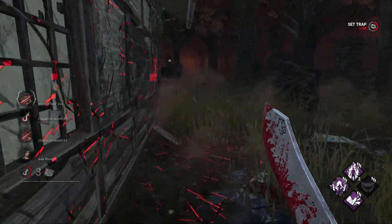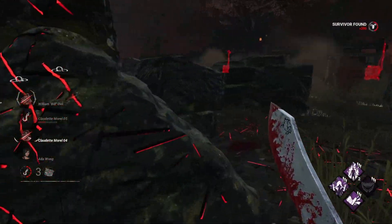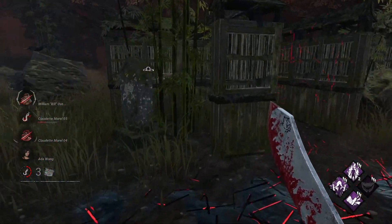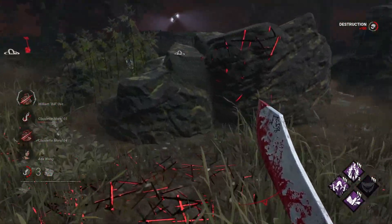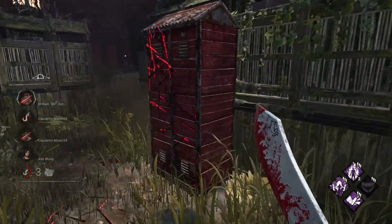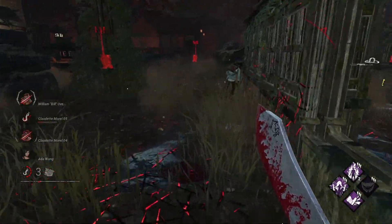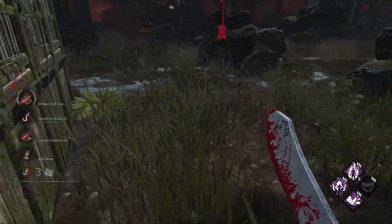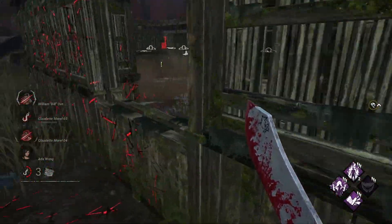All killers need to abide by the same rules — but would it make the Trapper an unstoppable juggernaut who mercilessly rips through everything? No, I don't think so. His power still remains relatively simple and he's otherwise just an M1 machete man. It does however accomplish the goal of putting more pressure on survivors so they can't avoid traps mid-chase easily and have to be more risky in their plays while looping. This also helps address another one of Trapper's weaknesses — his overall map pressure. Raising his base movement speed just a touch should help his traversal from point A to B without being too oppressive.